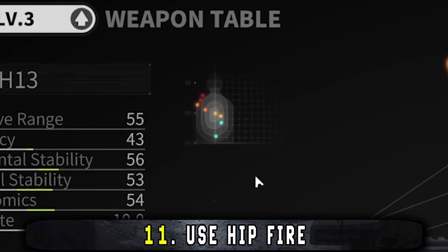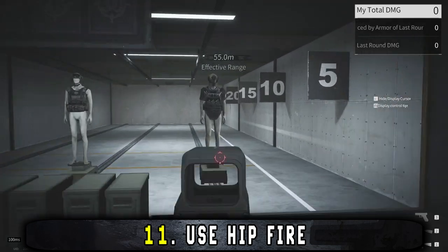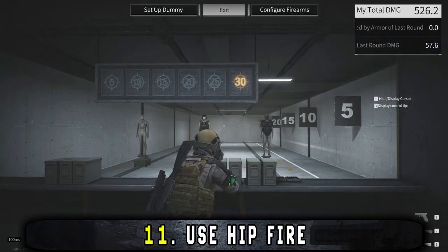I recommend checking the spread pattern of your weapon while in the shelter to see how it is. This way you know how you should compensate for it. Do a bit of testing with this to see what fits you the most.